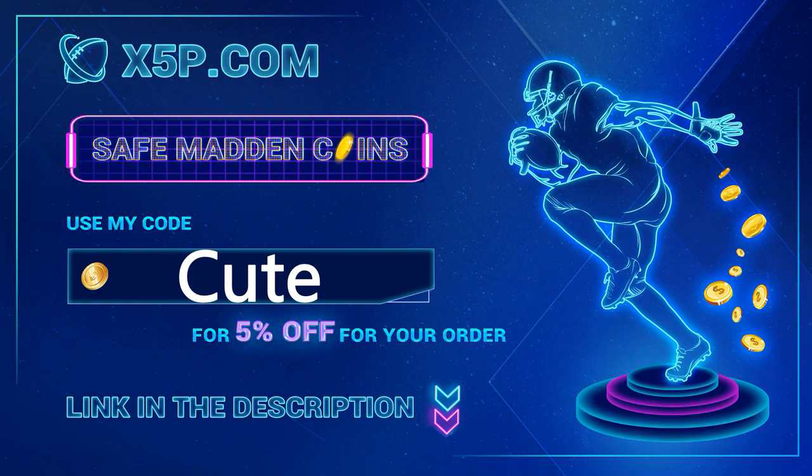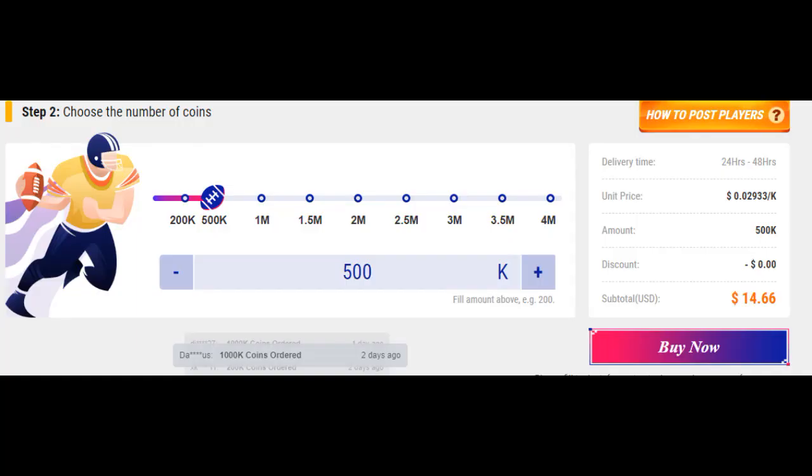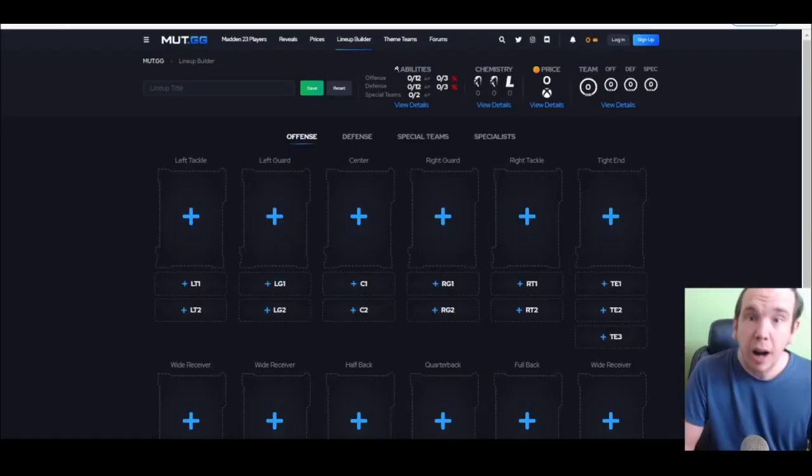x5p.com — use code CUTE at checkout, link down below. Me buying coins off the website is a very short and to-the-point video to help you save your money. Right now prices are down, so go get the coins before prices go back up. Right now 500k is below 14 dollars when you use code CUTE.